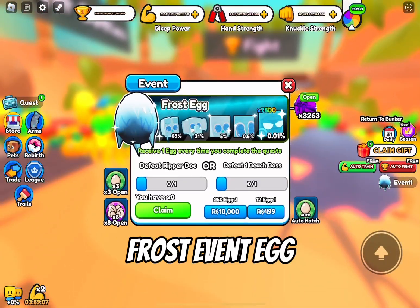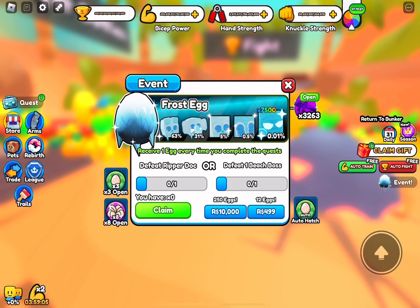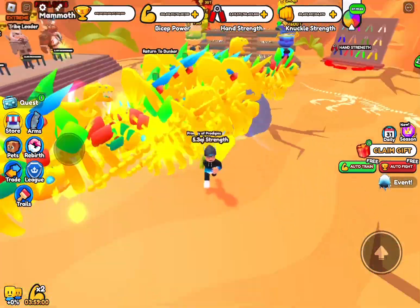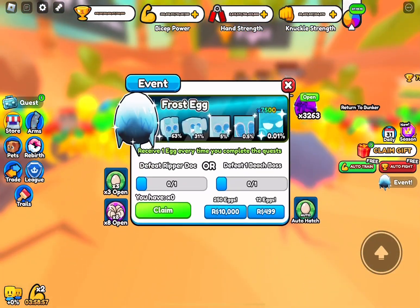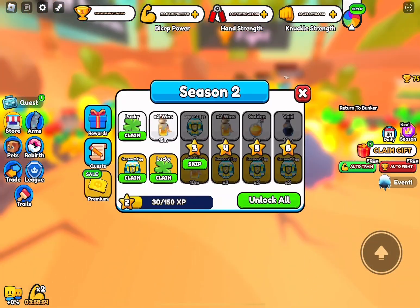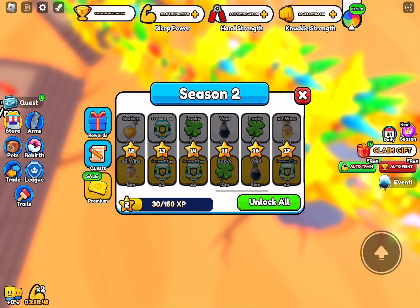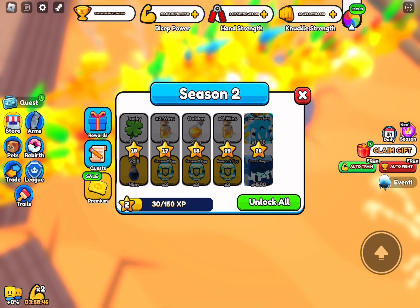There's also a new frost event egg and the best pet is 7,500 times strength, which is not the best — it might be for some players but not for me. There's also a new Season 2 passive — they got rid of Season 1. There are new Season 2 eggs and potions. This is a Lemonade Spirit and it looks like a 1,000 times stat pet, which is pretty cool.